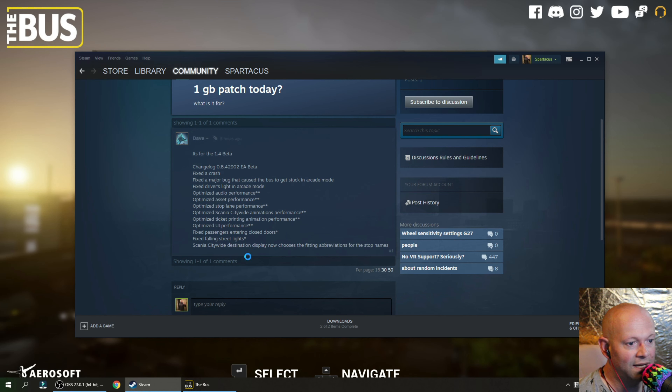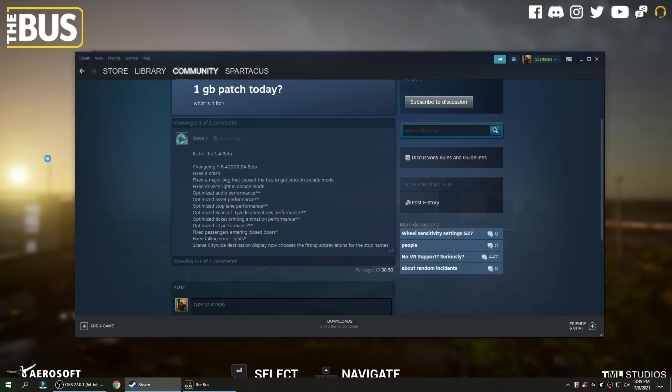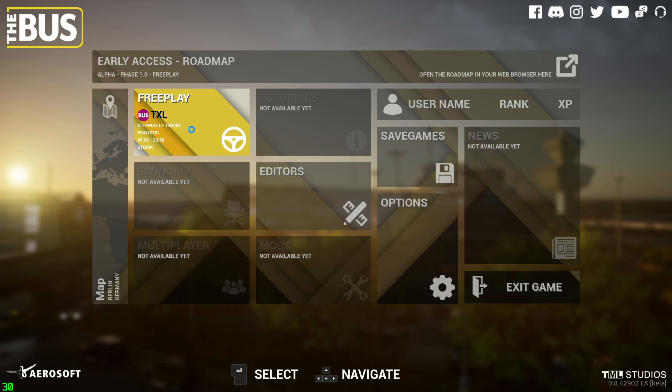The Scania Citywide Destination Display now chooses the fitting abbreviations for stop names. I'm going to turn off my camera because I need to preserve all the CPU power I can, because I'm running this game on a potato.